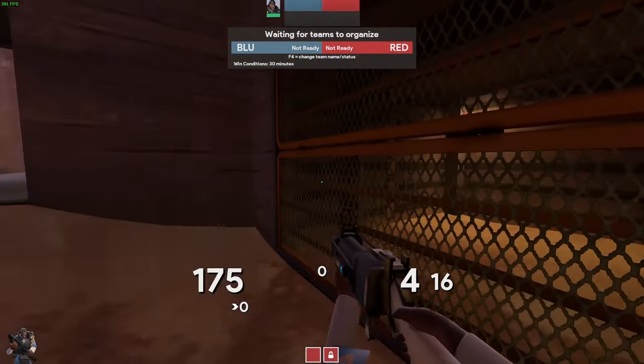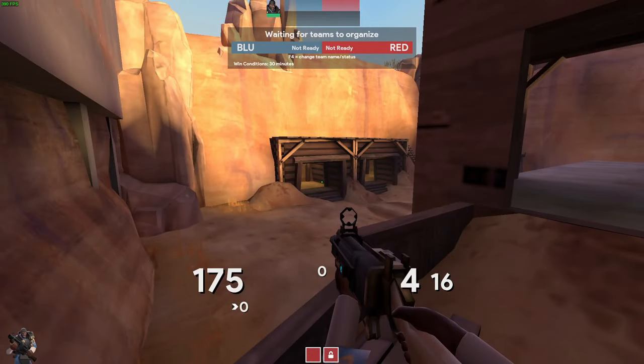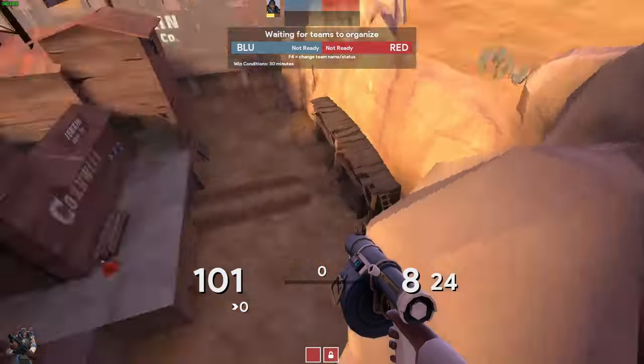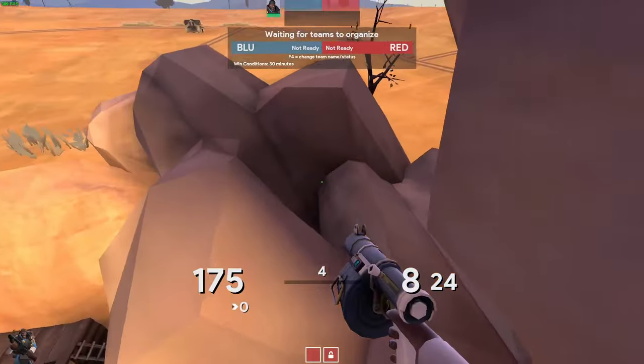This one's actually pretty useful but it requires a bit of practice to get the timing down. You can stand on this rock with a sticky jump — no one's going to expect you to be up here spamming stickies down, but as soon as you're spotted, you're basically dead.